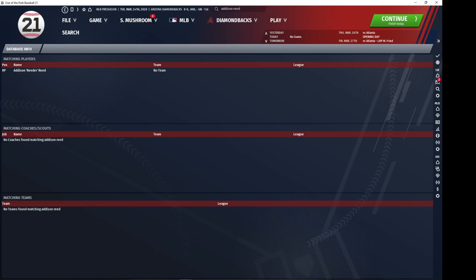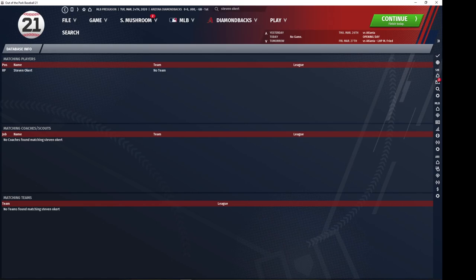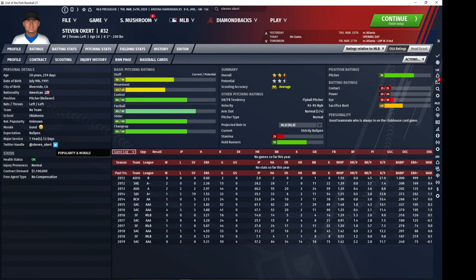Now for a reliever — Addison Reed. He overall has really high control in most of your saves and about average movement and stuff. He's not your ideal reliever, but he is cheap and can eat innings for your MLB team and help you win some more right now. I would recommend picking him up if you are a reliever short and don't want to go through trades. Steven Okert is another reliever — he's basically Reed but a little bit worse. His control is a little lower and his stuff and movement is about the same.